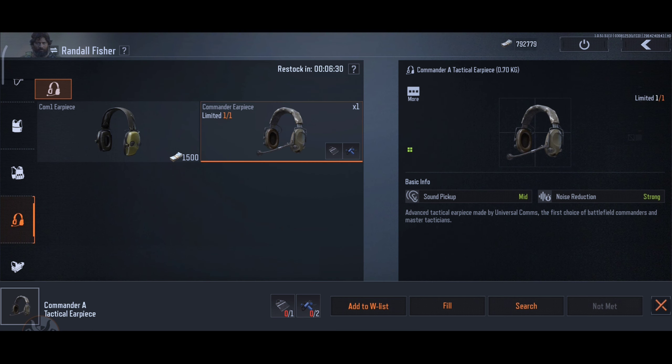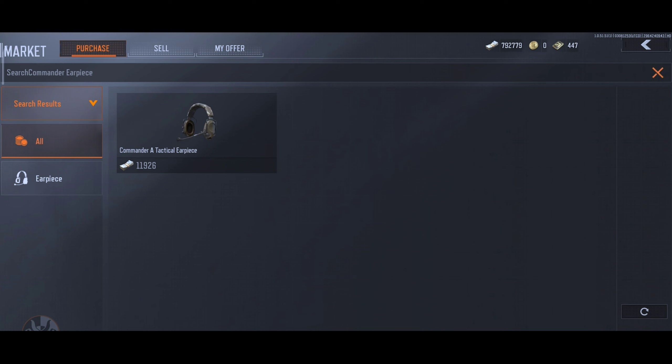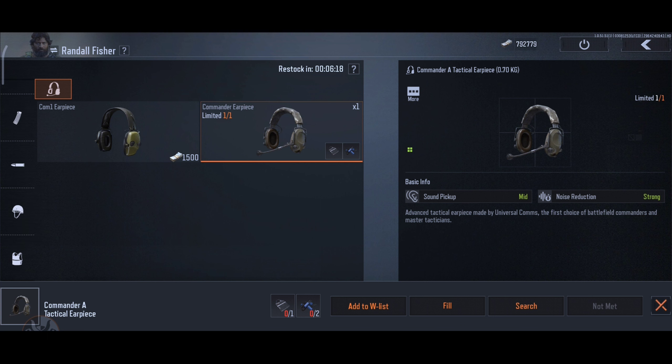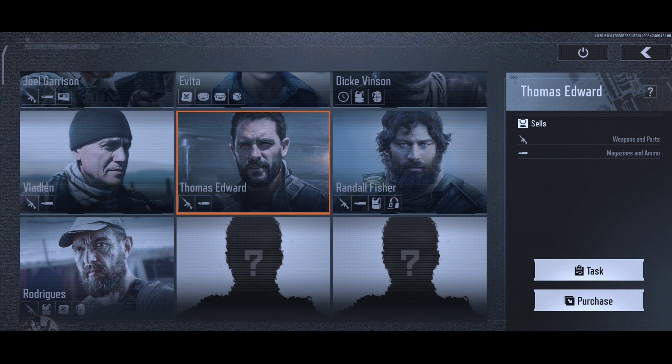Remember to search around first to get more money. For example, the headset costs $10,000 but the price on the market is only $11,000, so there's not much profit there. Do your diligence and check the other contacts first before buying anything — who knows, you may find an extremely profitable item to sell on the market.